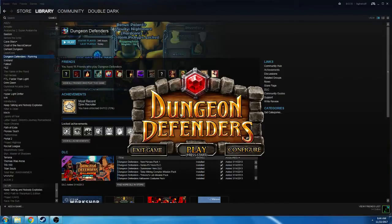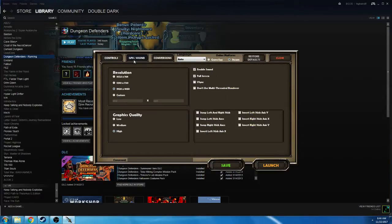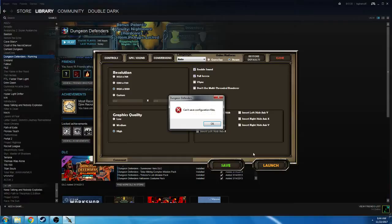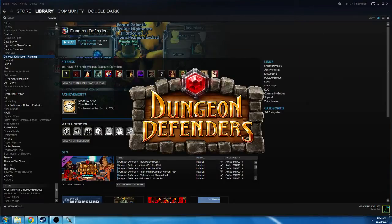So we start up the game again. Press Configure — it still gives us that error. Go here and make sure full screen is set again. Then we'll hit the Launch button. This is the error that you should get when it can't edit the file. That's okay though. The game is booting up now.